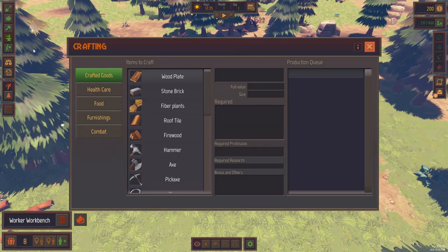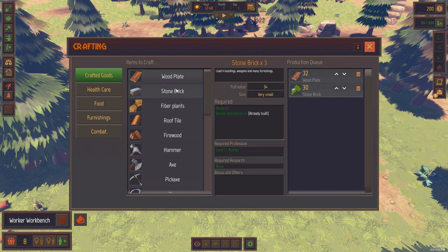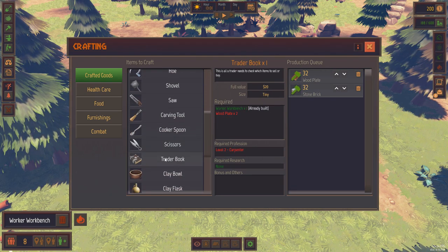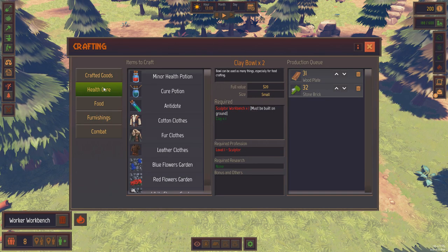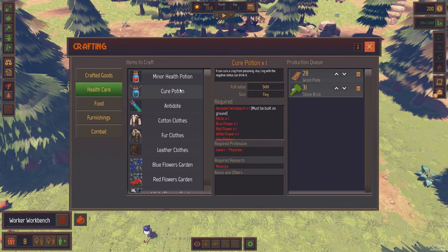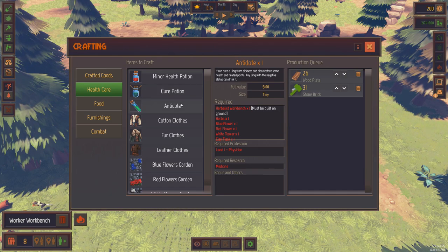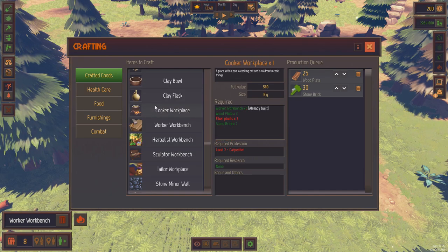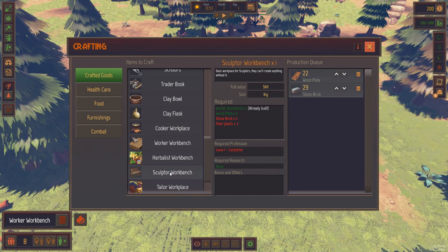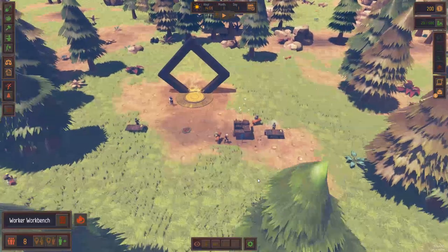What we want to do now is turn some logs into wood plates — 30 wood plates should get us through. 30 stone bricks should get us moving too. We don't have any fibers right now, so we'll ignore that. What I'm beelining for is an herbalist's workbench so that if we go to healthcare, I can make cure potions. We need clay flasks for that though, and clay flasks need a sculptor's workbench, which also takes a carpenter. I think we might be able to rush it — we've got three days to get as many Ling healing potions available as possible.